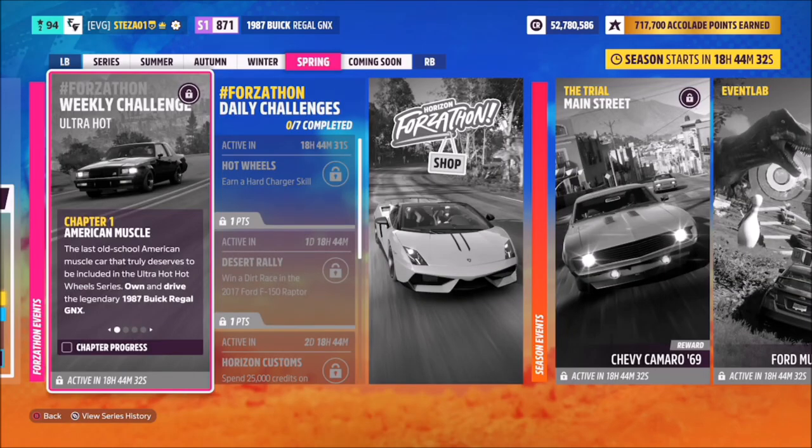Hello and welcome back to the channel. Today you join me for this week's Forzathon guide called UltraHot, which wants you to own and drive the 1987 Buick Regal GNX to complete all the challenges. So without further ado, let's get stuck in and take a look at the car we will be using for this week's Forzathon.